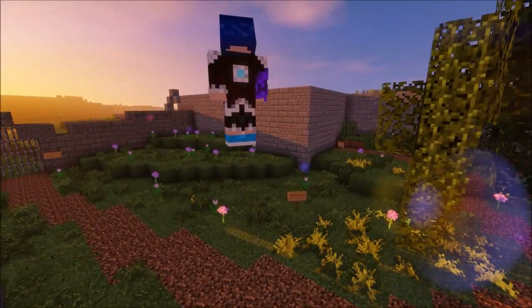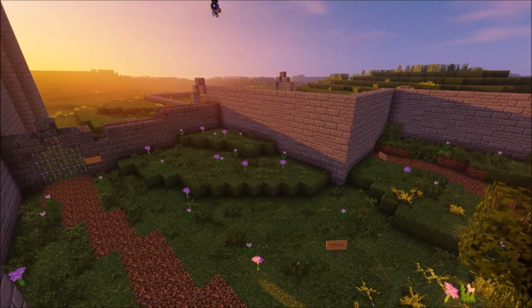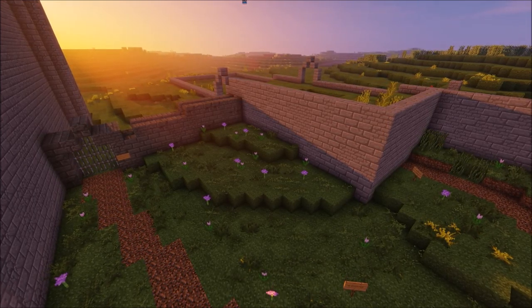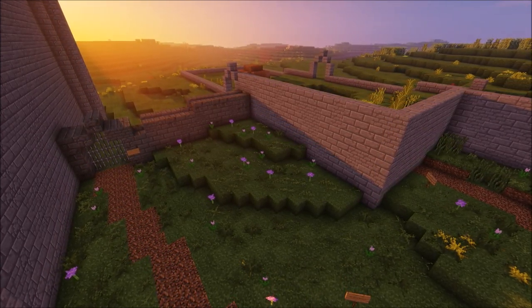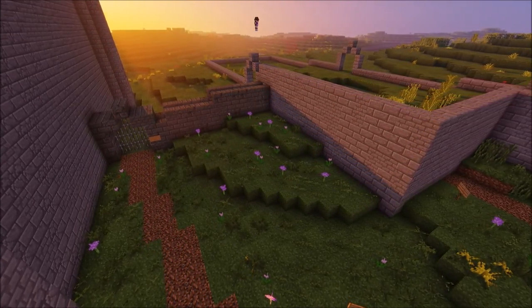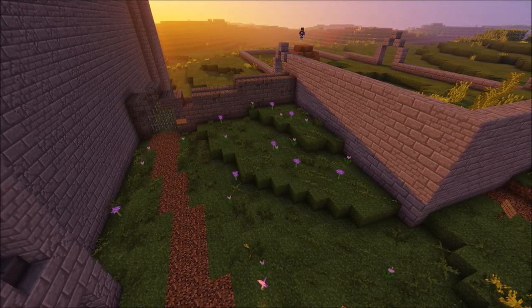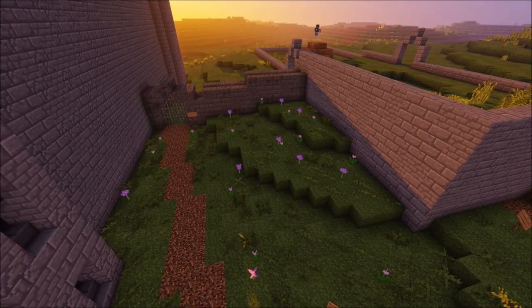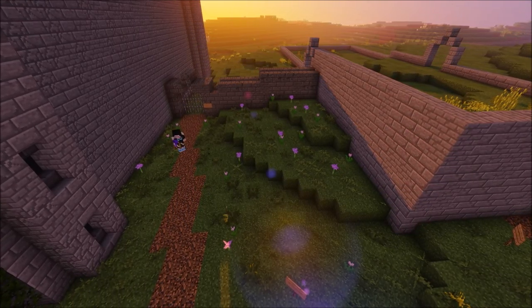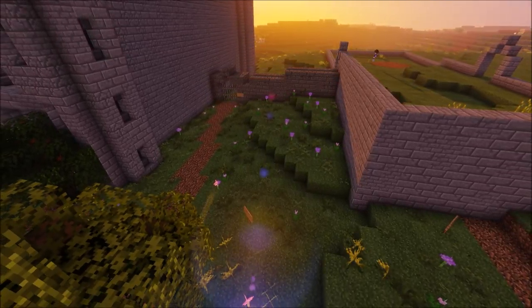I'm working on WorldEdit commands because I forget how to do them. I am going to put a graveyard here and wanted it to be podzol and coarse dirt, but I was too lazy to place it manually and wanted it to be random. You see me trying to figure out the command for podzol and coarse dirt — it was a weird command. It took me a few tries: I got the podzol and then changed the second parameter, which removed the podzol. But I figured it out in the end.